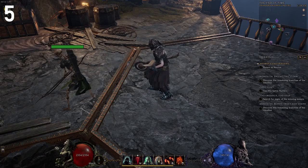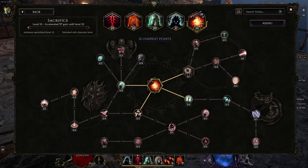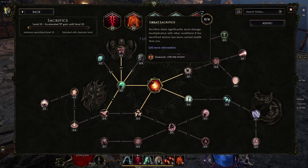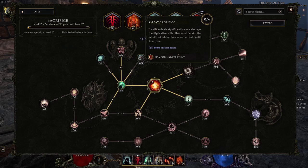For the halfway point at number 5, we have alt text in the skill trees. There are a couple instances of this across the game, but my favorite is definitely here. Playing a necromancer using Sacrifice, there's a node called the Great Sacrifice. It deals more damage if the minion has more current health than you, and if you want to learn more about the skill — well, you monster.